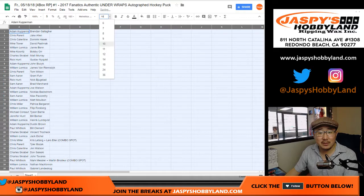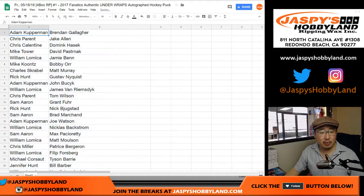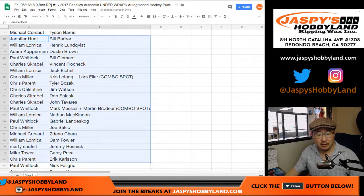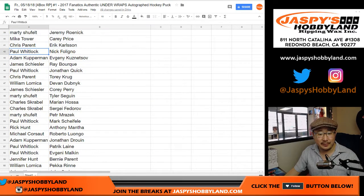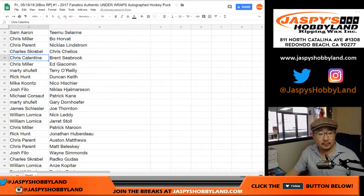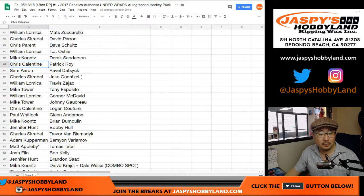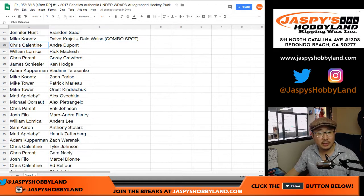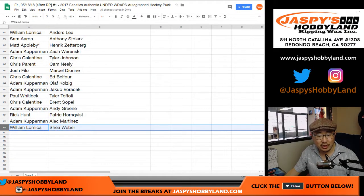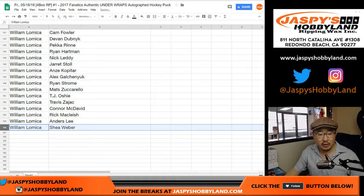Now I'm not going to read off all of these names - got to preserve this voice right here. But I will show you the randomizer as it was, then I'll alphabetize by your first names. This is just to make sure that the randomizer doesn't act goofy. Obviously if you're watching the replay on YouTube, you can pause. So for example, William has Shea Weber - let's just keep an eye on that. And there's William still with Shea Weber. Perfect.